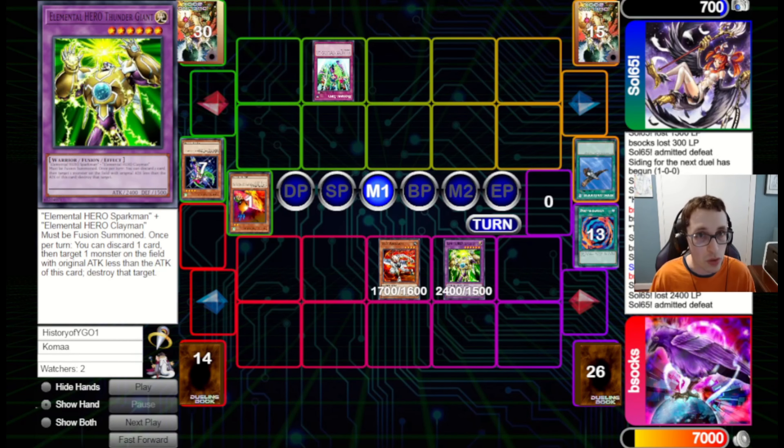We've got a game against PJ Darkness, a frequent guest on the channel. We manage to win the Rock, Paper, Scissors and will be going first here — that's pretty good for us, and this is a decent hand. We do have Graceful Charity here, but I don't necessarily want to go for it right now. I want to see what I might need to draw into and keep, in the case of Fusion cards. So we set a DD Warrior Lady, set a Heavy Storm, and pass back to our opponent, trying to get them to set some more cards into that Heavy.